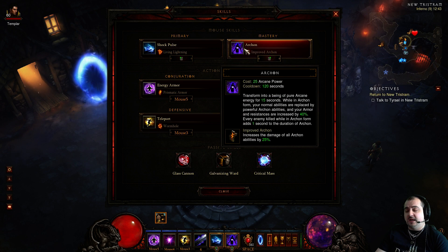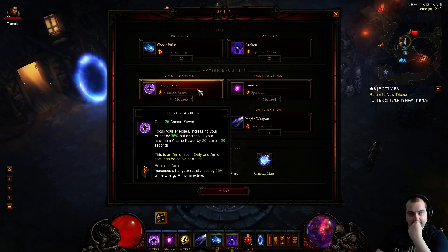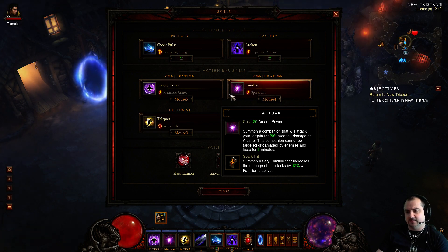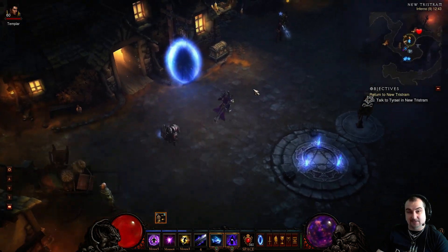On the right mouse button I've got Archon - Improved Archon, which increases all damage of all Archon abilities by 25%. You must have this one on. I've got Energy Armor - Prismatic Armor, which increases all resistances by 25% while Energy Armor is active - absolute must. Familiar Spark Flint basically for the DPS boost, it adds 12% on top, so it adds loads of DPS. Teleport Wormhole is the multi-teleport. You only really use this when Archon goes down and you're in a bad situation.